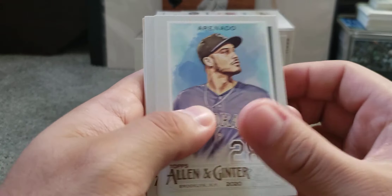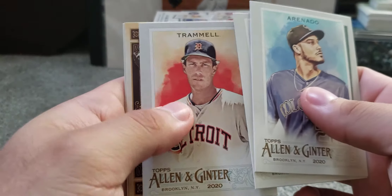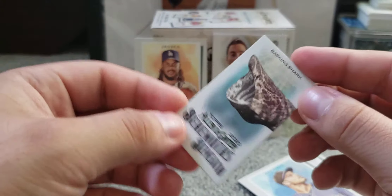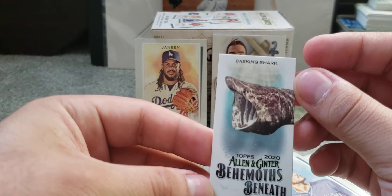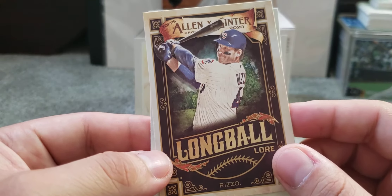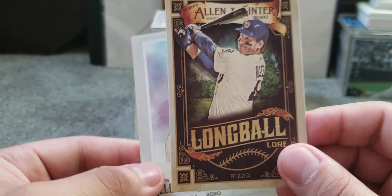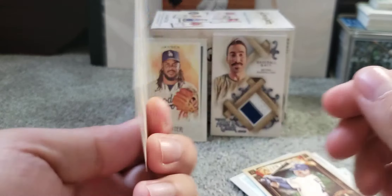Pack four: we get Nolan Arenado, Salvador Perez, Trammel, and another insert — Behemoth Beneath, the Basking Shark. Oh, that's scary! Then we get the Long Ball Lore of Anthony Rizzo — I like these inserts, nice design. And we end with Jacob DeGrom.